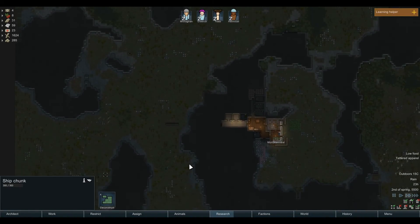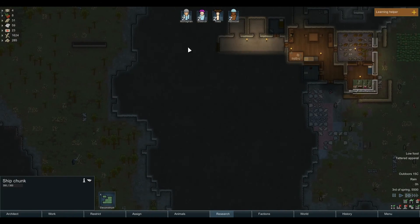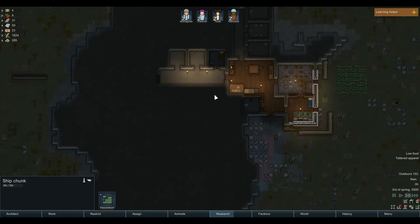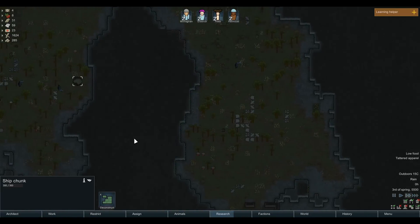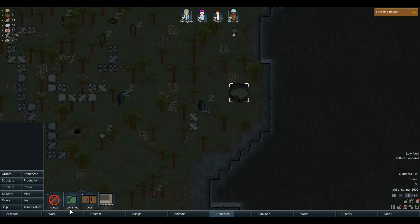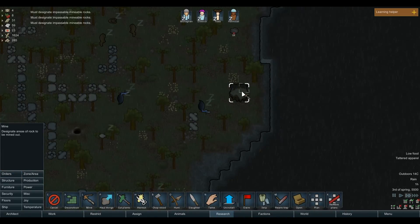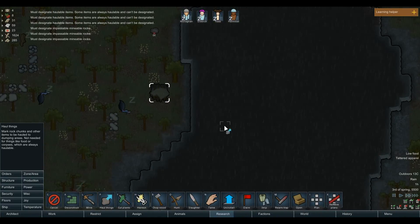It's a bit far away because we have to go around. We can maybe get a path over here, we will see. I don't know what we can do with this ship junk. Can we mine that? Nope. Can we hold this? Nope.